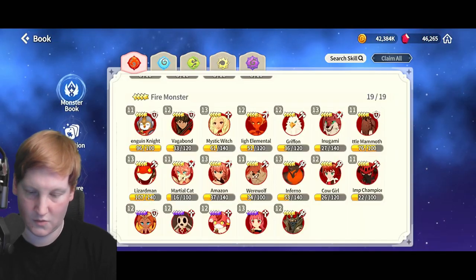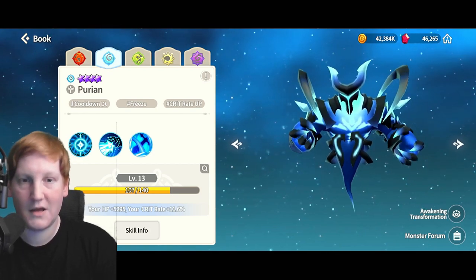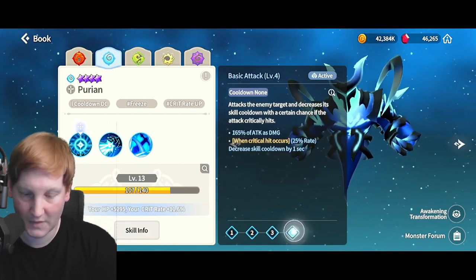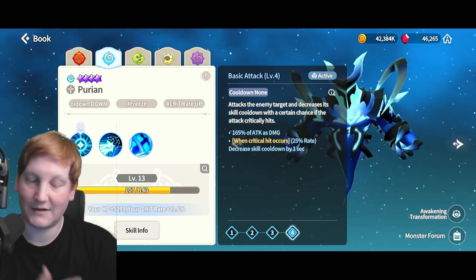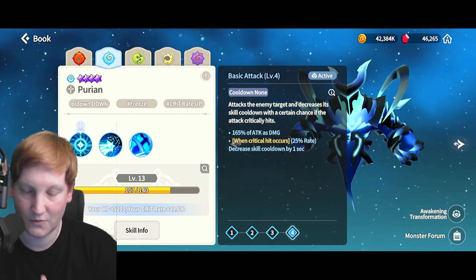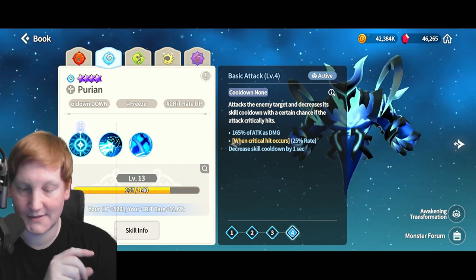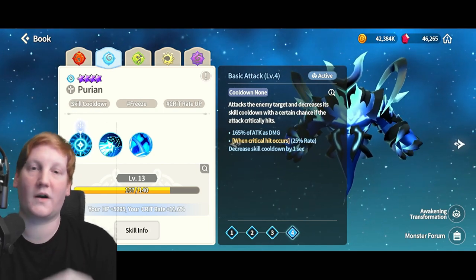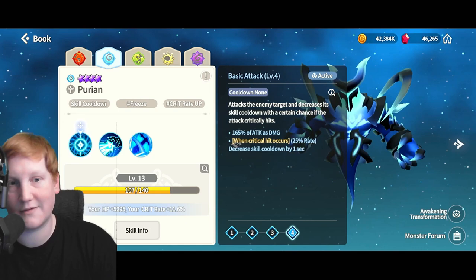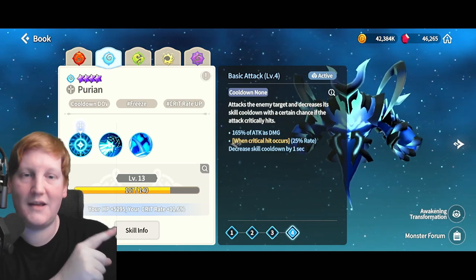Moving to the water one — this is one you'll probably see a lot right now. It is very, very powerful, especially with its book effect being HP and crit rate. The basic attack deals regular damage and when a crit occurs, there's a 25% chance to decrease skill cooldown by one second. It attacks the target and decreases its skill cooldown with a certain chance, so it doesn't work for your team, but Purion will get skill cooldown. He's a pretty good off soul link. Crit matters a lot, and his book effect being crit is very powerful.